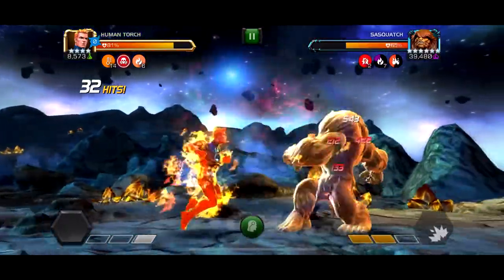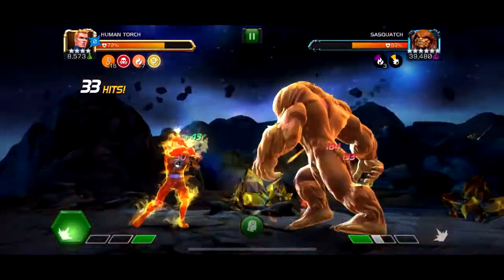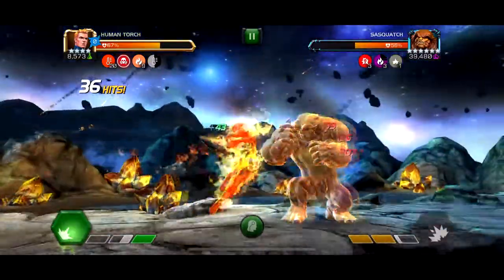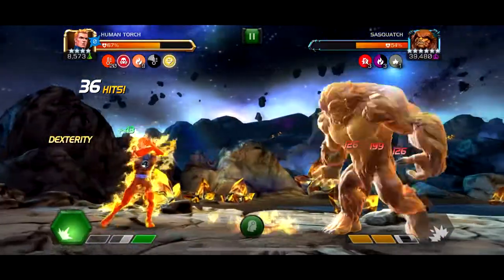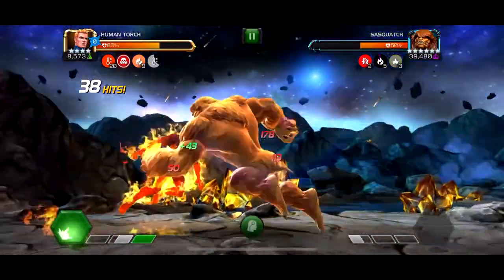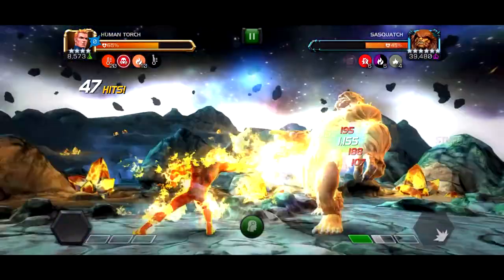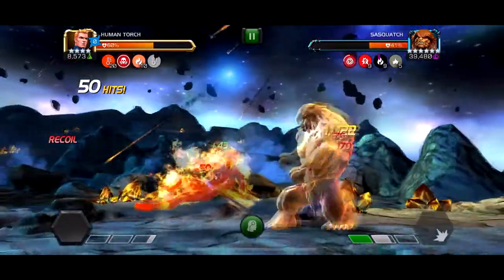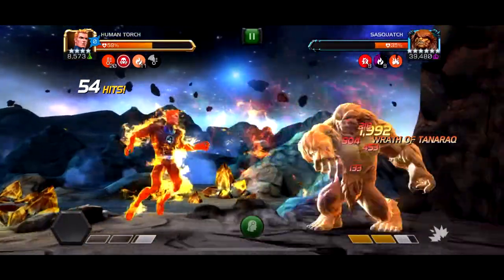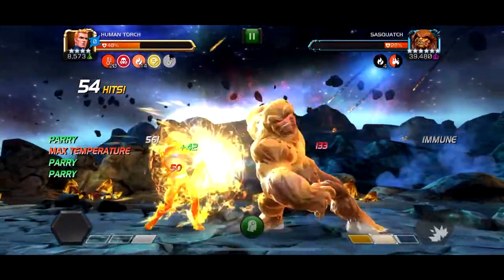For the first boss, I brought a full Ghost energy team and then Human Torch for the boss itself. I definitely think Human Torch is the best four star for this boss because you can build up Nova Flame since it's a mystic character. This first boss, Sasquatch, is basically just a big Sasquatch — Quake can one-shot him, Ghost can too if you're skilled, but four star Human Torch just melted him pretty quickly in about a minute.